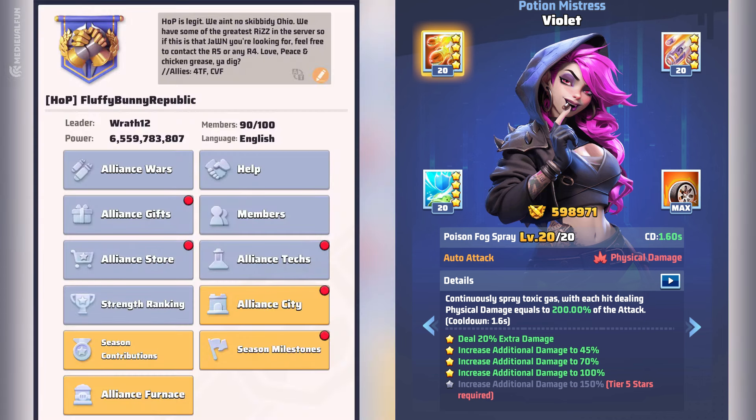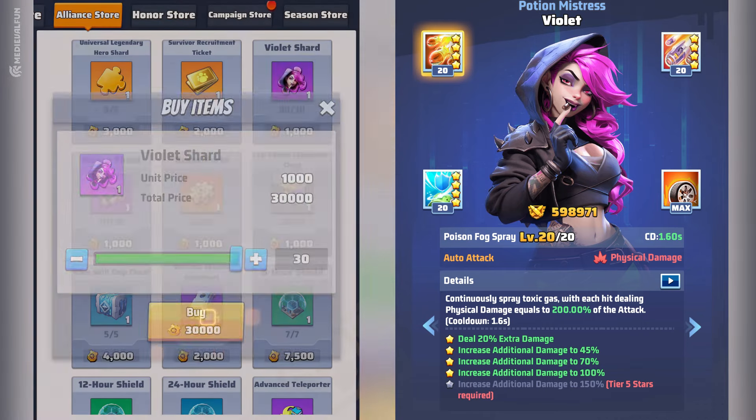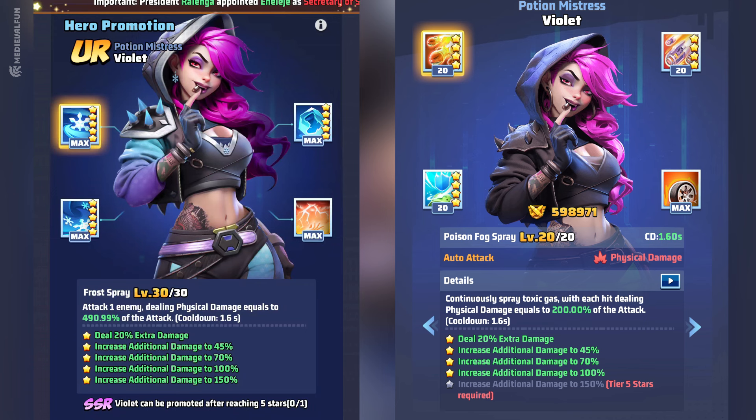Here's a useful tip: buy all 30 Violet Shards on the Alliance Store from the beginning of Season 2. The store resets every Monday, and 30 Violet Shards will cost you 30,000 Alliance Contribution Points. Unfortunately, I already missed 2 weeks, so 60 shards — otherwise I could have upgraded Violet to UR now.